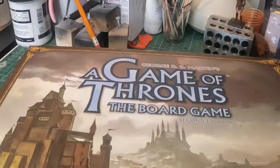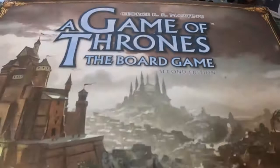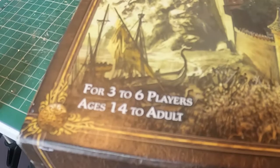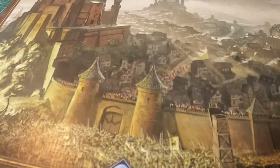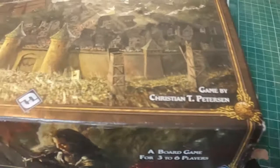Today we're looking at another board game, and this time it's based on George RR Martin's A Game of Thrones - the board game, second edition. Quite a mouthful. This one is for three to six players, ages 14 to adult. It's going to be a Risk-style game, so three people is better than two. It was created by Christian T. Peterson.